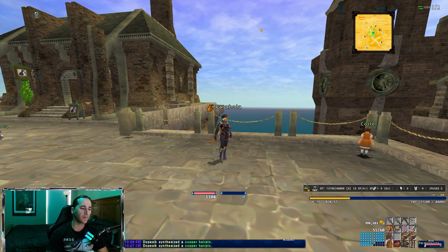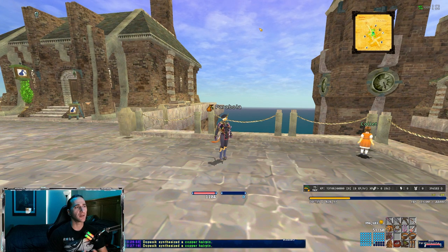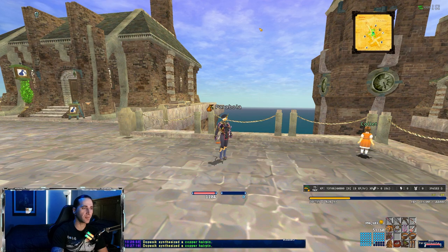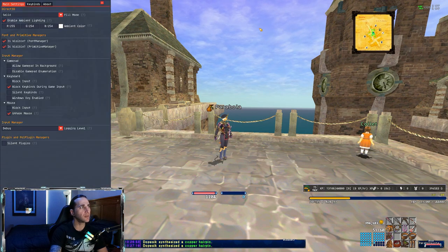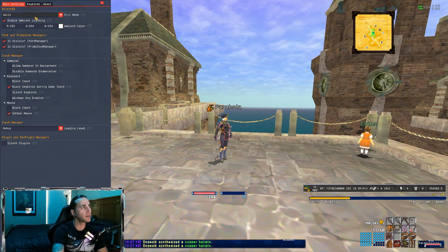Real simple, real easy. First thing you want to do when you log in is hit the F11 key, and you're going to see that all the brightness has been turned up. Then we're going to hit the Insert key on the keyboard and it's going to bring up this menu. You want to make sure that Enable Ambient Lighting is on — that's what the F11 key does, or you can just click it on and off.